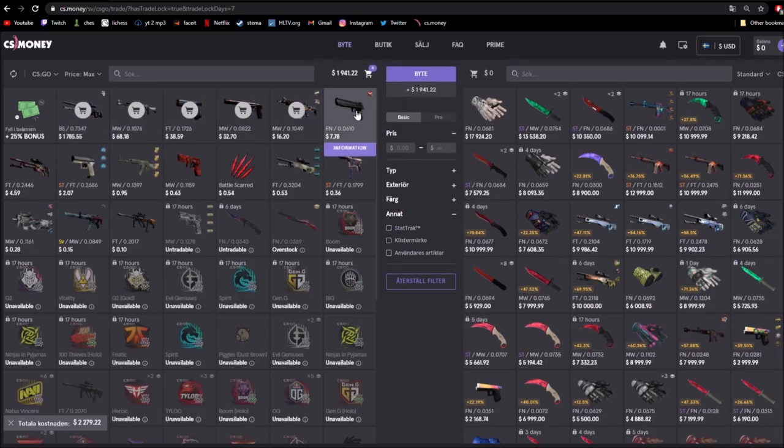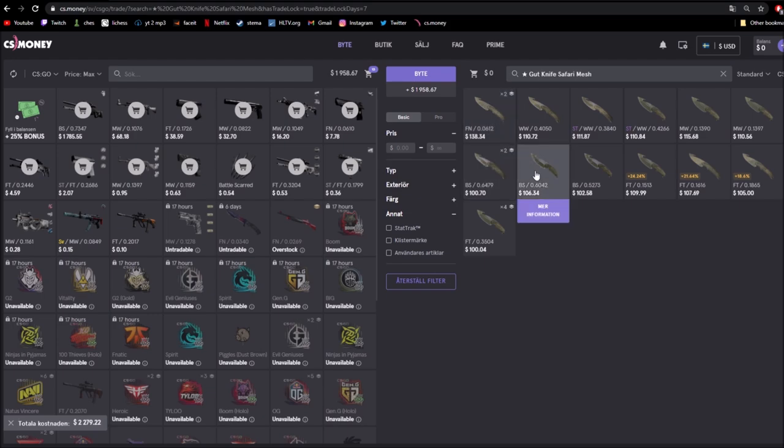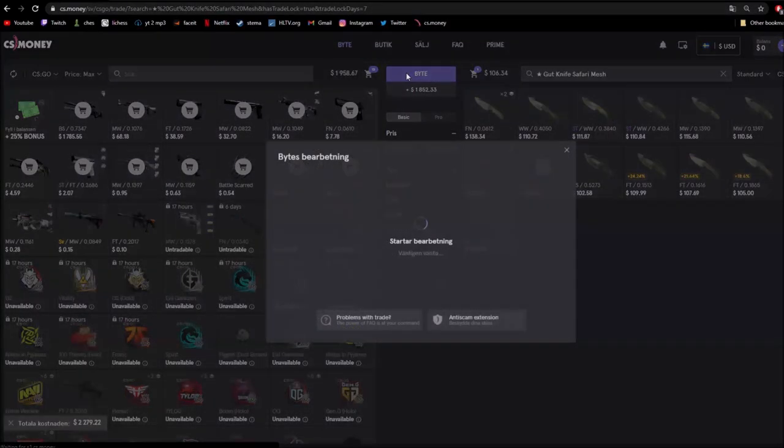If you want to trade your own items, just select your items that you want to trade, search up a knife or desired item that you want, select it, and then press trade. Link will be in the description, so go check it out.